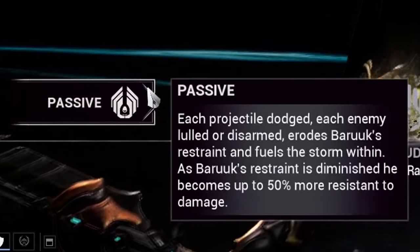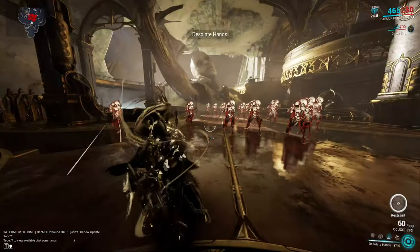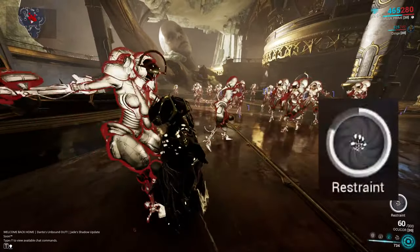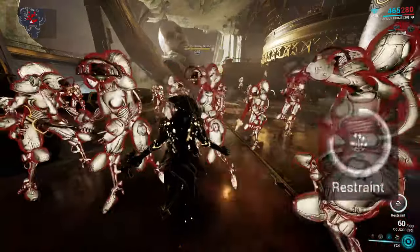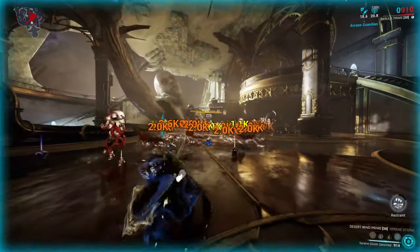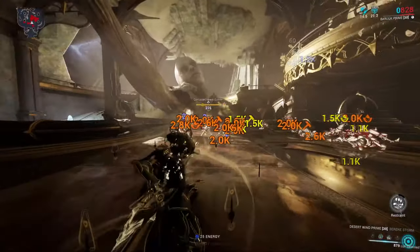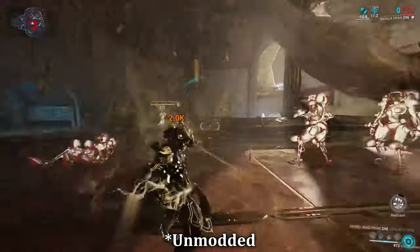Passive: When using any of Baruch's abilities successfully against enemies, Baruch will erode and lose his restraint and patience, building up the meter you see in the bottom right of your HUD. The more this builds, the more damage reduction Baruch receives. Baruch's passive is also the resource you'll need to spend when using his fourth ability, Serene Storm — imagine this as a replacement for Energy Drain — and this ability is no joke, really unleashing the hidden power inside of him.